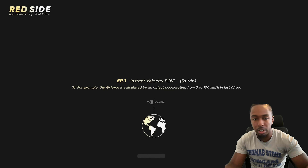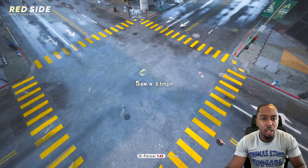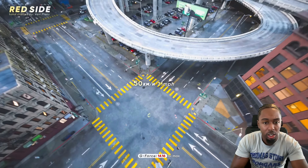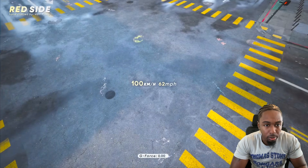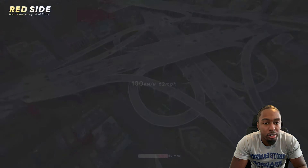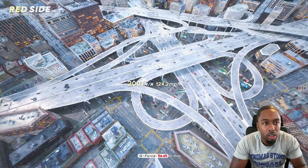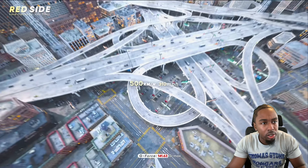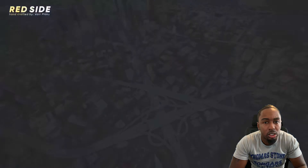Instant Velocity POV — 5 seconds straight. So this is Mach Speed in itself, I guess we're flying in first person. This is going up. 100 kilometers, 62 miles an hour. 124 miles an hour. This is dope — where was this in New York? 310. That's tough.